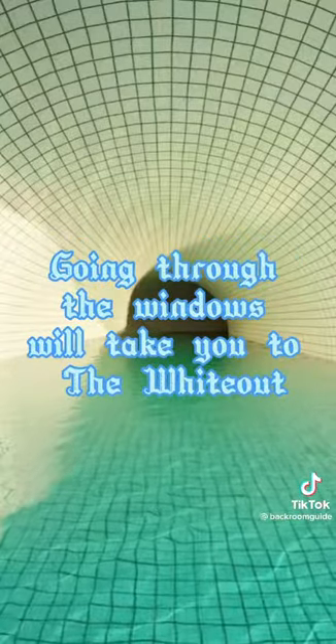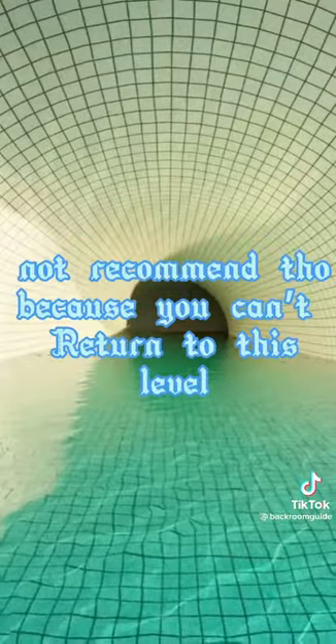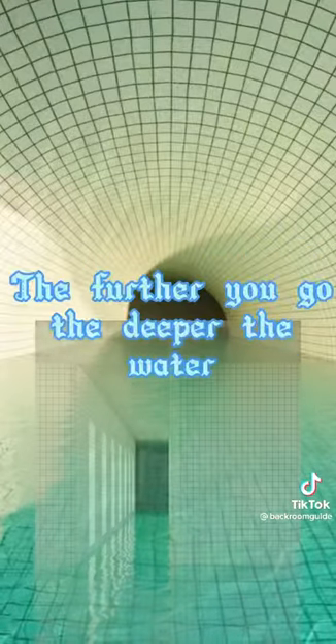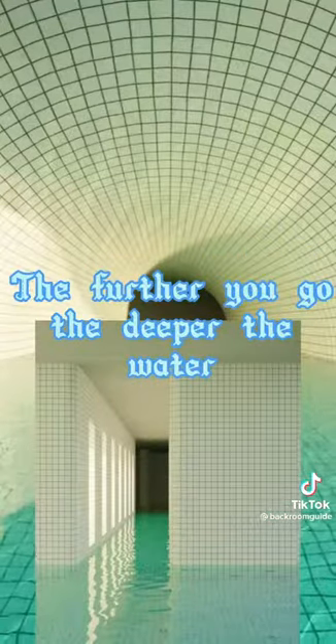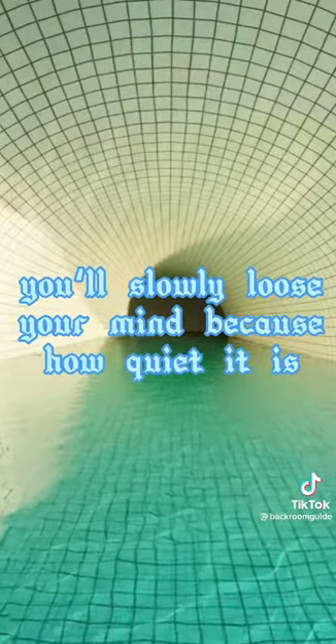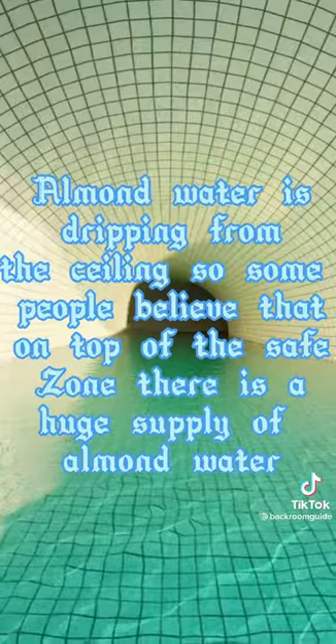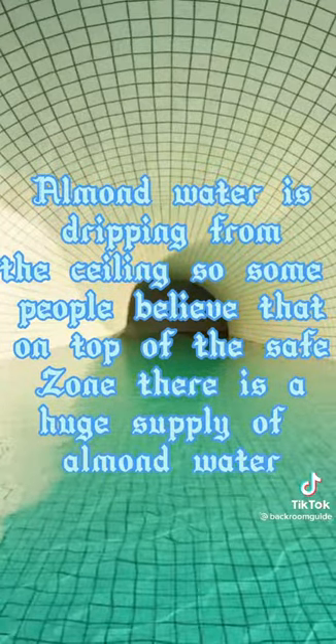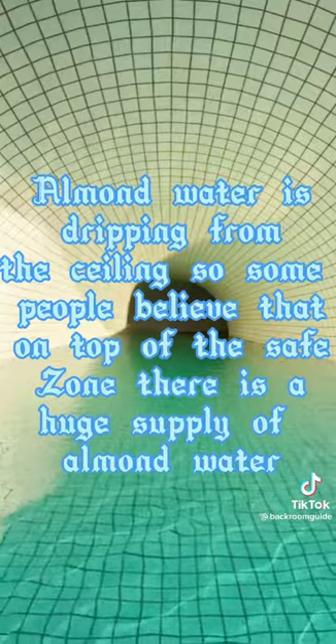Going through the windows will take you to the Whiteout — not recommended, as you can't return to this level. The further you go deeper, the quieter it gets. You'll slowly lose your mind because of how quiet it is. Almond water is dripping from the ceiling, so some people believe that at the top of the safe zone there is a huge supply of almond water.